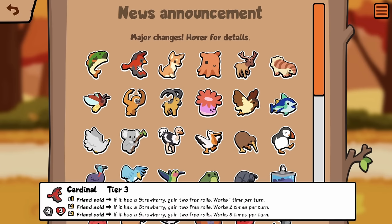Cardinal: Friends Sold, if it had a Strawberry, gain 2 free rolls, works 1 time a turn. Interesting. How many things are realistically going to have Strawberry, I wonder.